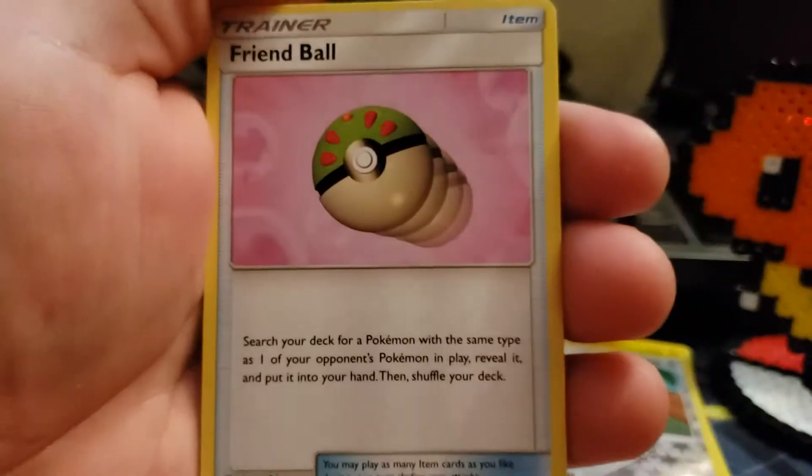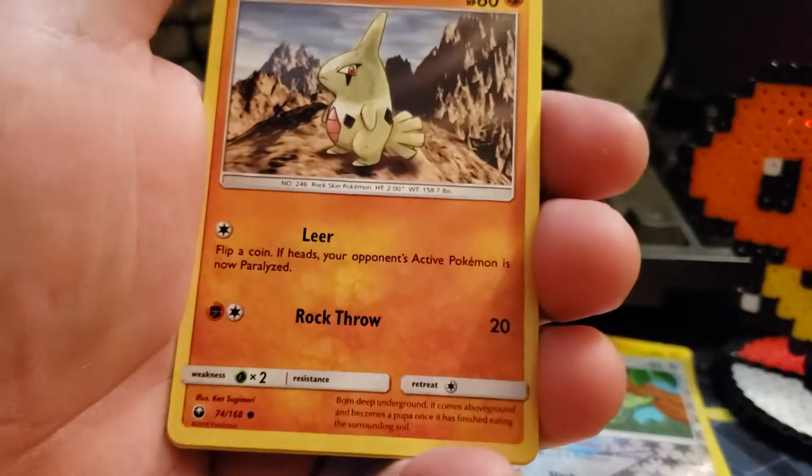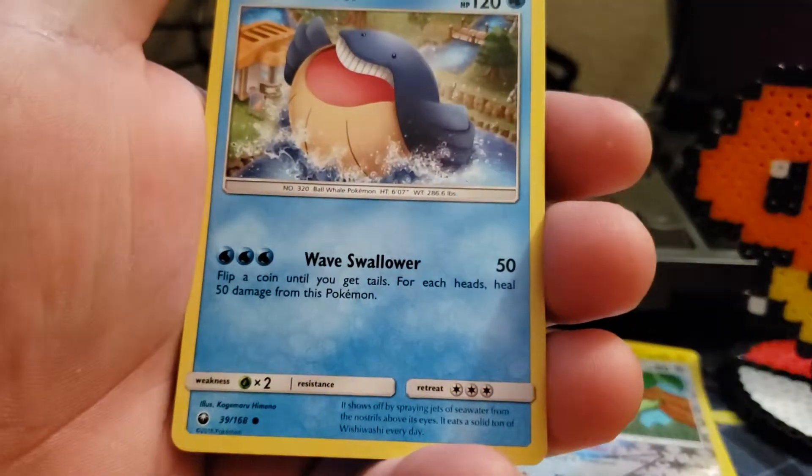Friend Ball — I've got a lot of Balls. A little Larvitar, and a Wailmer.